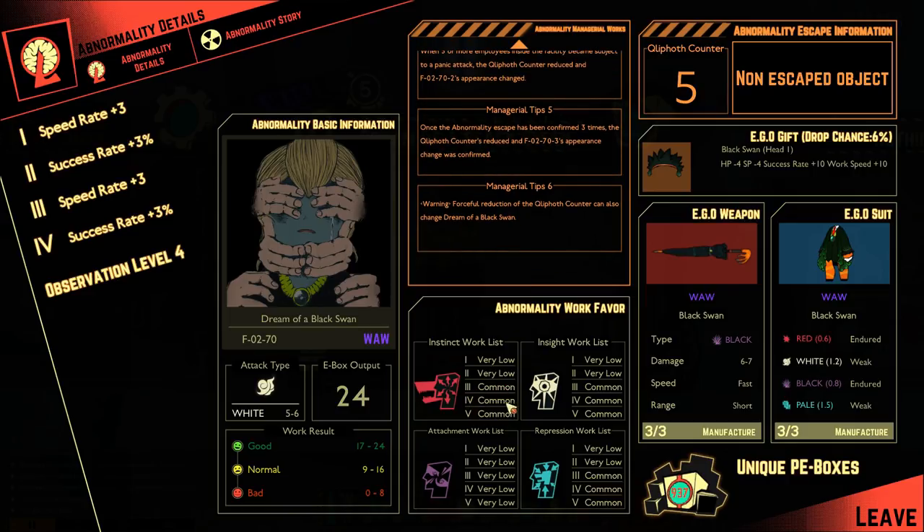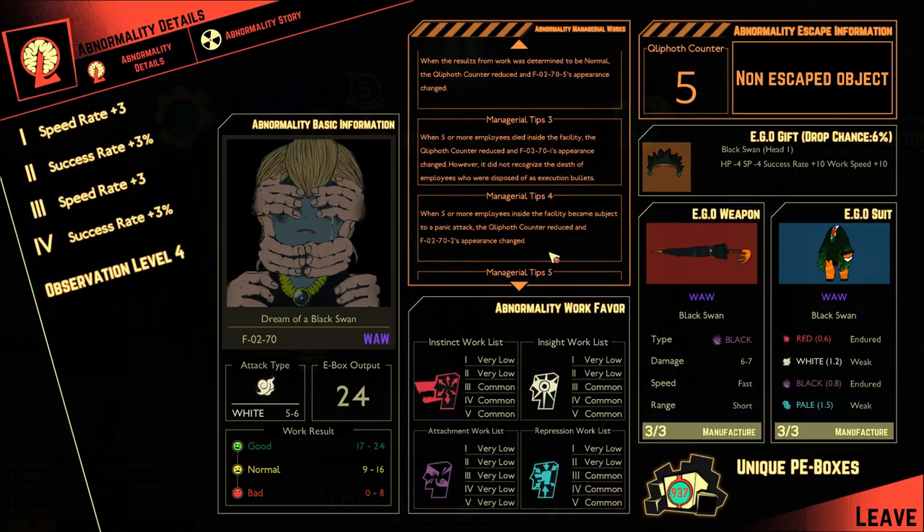It is common on both insight and instinct — the higher up you go, the lower down you don't want to send people in. Attachment is very low, and repression is also common, but these two seem to be higher. The weapon reflects some of the damage that you receive back on the enemy attacking you, but that has a side effect — when the bird attacks you, it can reflect some of the damage back on it, and Punishing Bird will eat your character. The armor is pretty good on red and black, but white leaves you open with weak, and pale does too with weak. The gift is minus four to HP, minus four to SP, success rate plus 10, and work speed plus 10, and has 6%. It says non-escaped, but it is if all five of these conditions have been met.